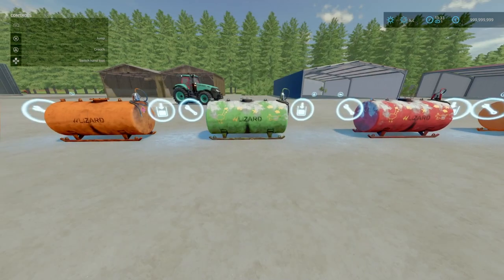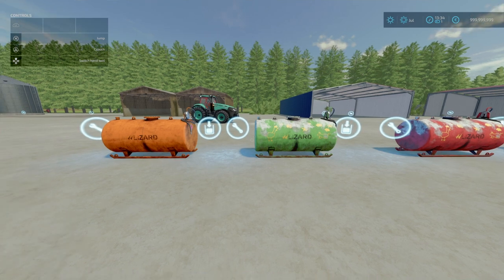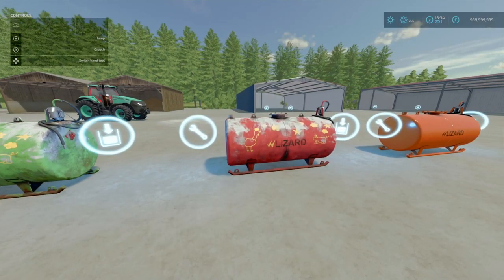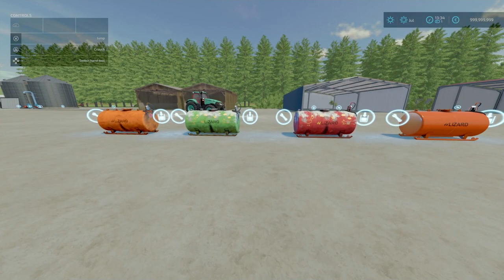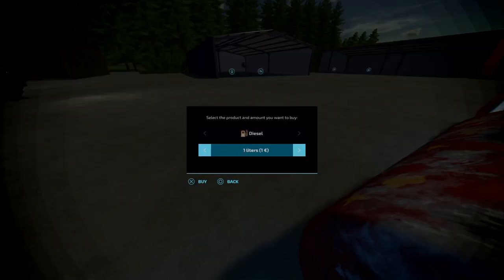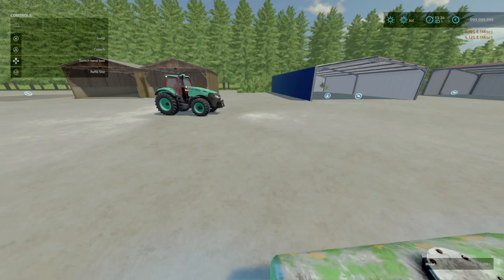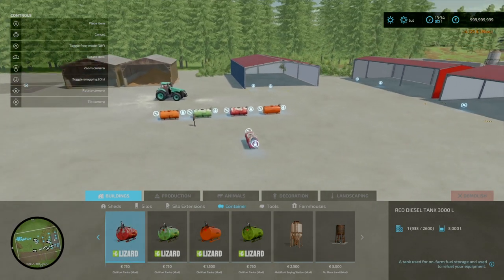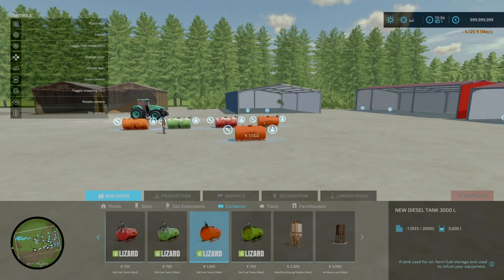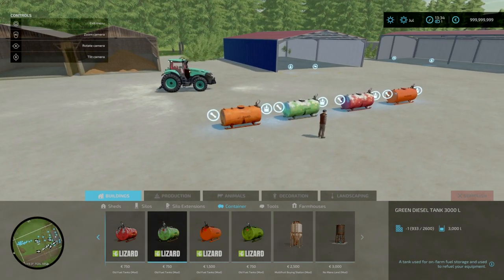Next, we've got the Old Fuel Tanks by AEN Design, 4.25MB to download. Slot counts are two slots for the rusty versions and three slots for the newer, cleaner versions. Essentially these are diesel containers holding 3,000 liters. You'll find these under Build Mode, under Containers. Pricing is 750 for the old rusty ones and 1,500 for the slightly newer ones. There is a new diesel tank option, and also a rustier version of the same.